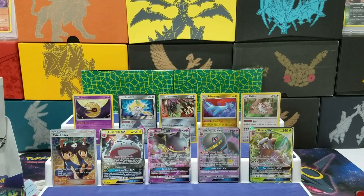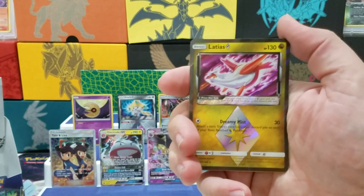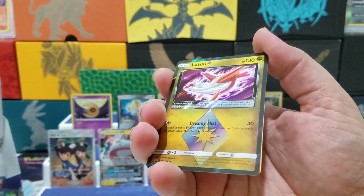Got a green code. Energy, Scyther, Energy Recycle System, Marshtomp, Electric Energy, Torchic, Onix, Sneasel, Shuppet — oh, we got a nice one! Green code, and we got something — got a Latios Prism Star. I think this is the one I pulled from the box yesterday too. I don't know how you cannot like these Prism cards — they're just cool. They're not expensive or anything, but they're still cool.